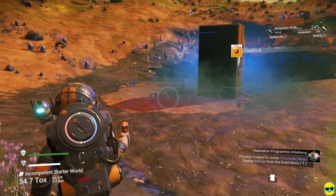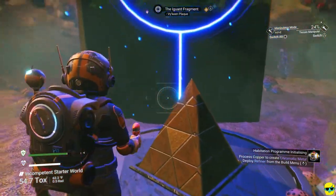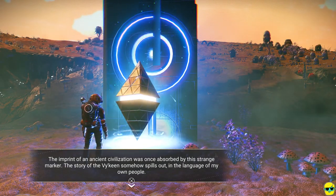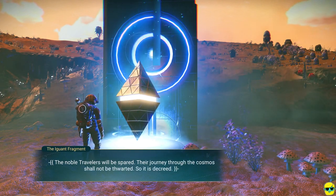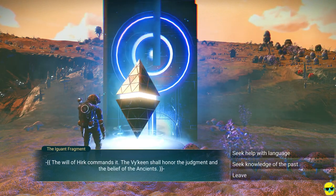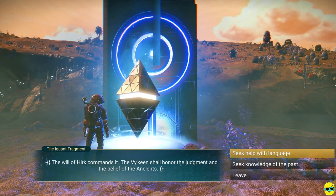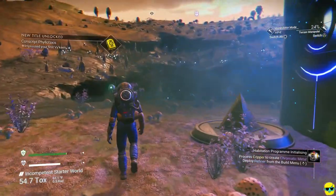Let's go look at this large thing — I thought it was a knowledge stone but it's even larger. It's a big monolith. This is a fragment of Ikeen plaque. I'll hold square and it says: 'The imprint of an ancient civilization was once absorbed by this strange marker. The story of the Ikeen somehow spills out in the language of my own people. The noble travelers will be spared. Their journey through the cosmos shall not be thwarted. So it is decreed — the will of Herc commands it. The Ikeen shall honor the judgment and belief of the ancients.' You can seek help with language, seek knowledge of the past, or leave. I want help with language — and my knowledge of the Ikeen increases, and we learn the word interloper.